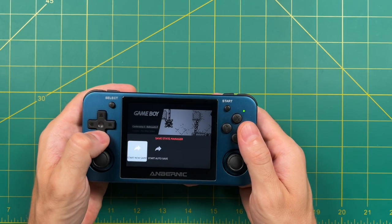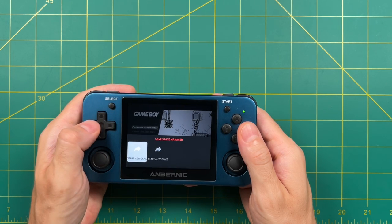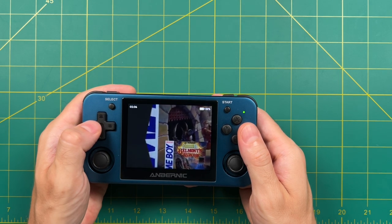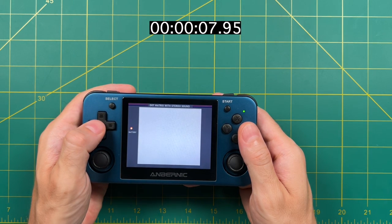Let's boot up a game and talk about the experience. If you go into a system like Game Boy and start up a game, it gives you the option to load from a new game or an auto save state. Since we've never launched this game before, we don't have an auto save state, so we'll start a new game. It takes a little less than eight seconds to boot up — that also seems a lot faster than it used to be. I remember when it used to take about 15 seconds.